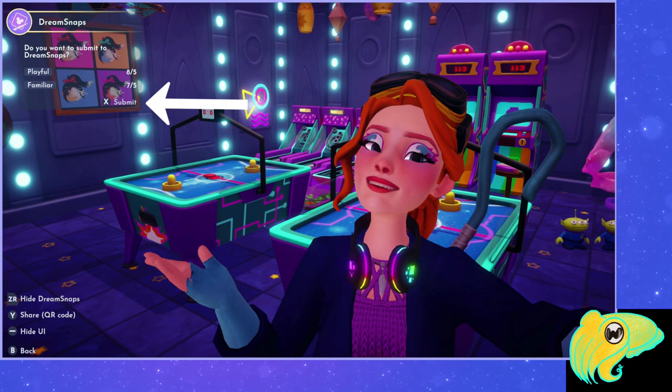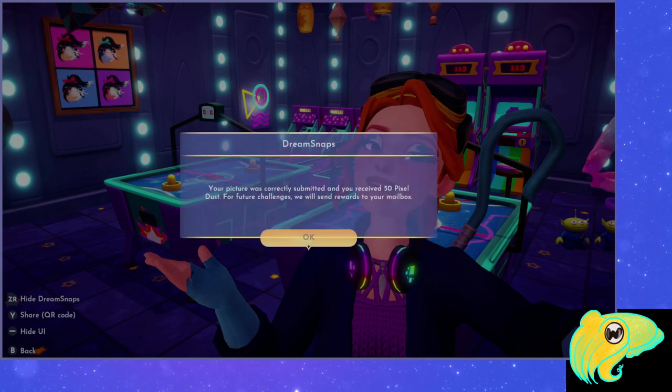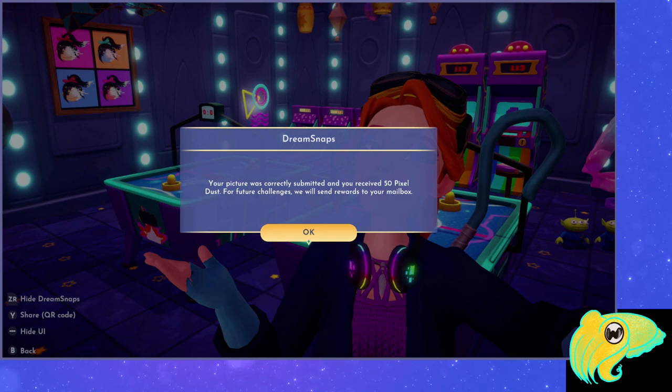On the Switch, you hit X to submit. If you're playing on a different platform, it'll tell you whatever button you need. If you don't see the submit option, maybe you didn't meet the challenge or you have Touch of Magic furniture — I have another video going over all the reasons you might not be able to submit. I can submit mine, so I'm going to submit here. This is just for the tutorial so it doesn't really matter, and it tells me it's been submitted correctly.